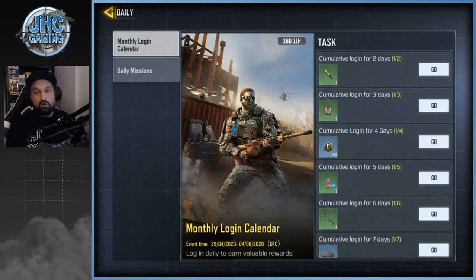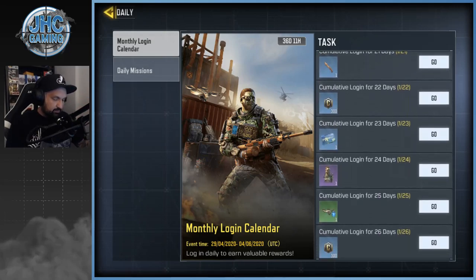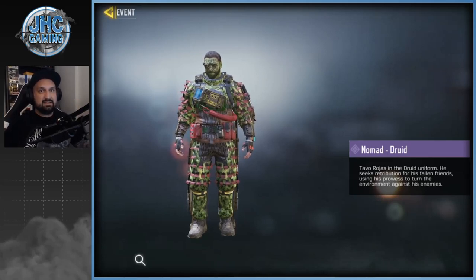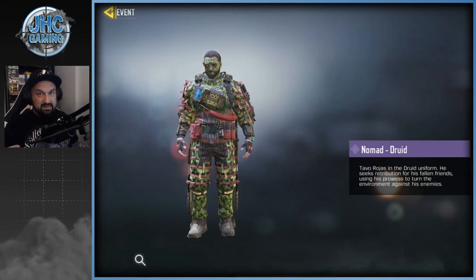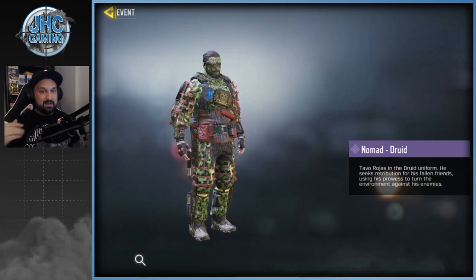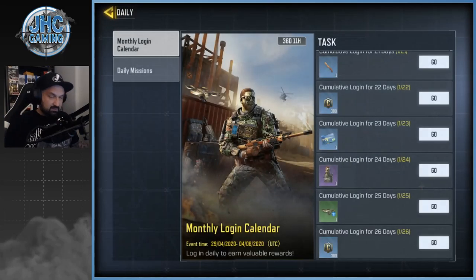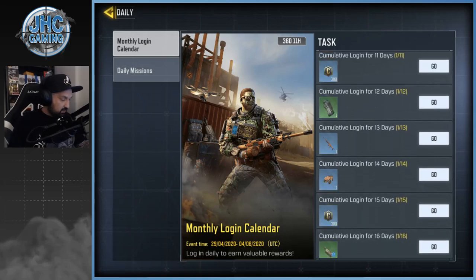The middle tab is daily events, and we've got another daily login calendar — you need to play the game every day and claim your rewards. At day 24, we have a soldier skin — the Nomad Druid — and they rarely give out free soldier skins like that. This one's an epic. Type in the comments what you think about the Nomad Druid. We also get some weapons and some battle royale skins.